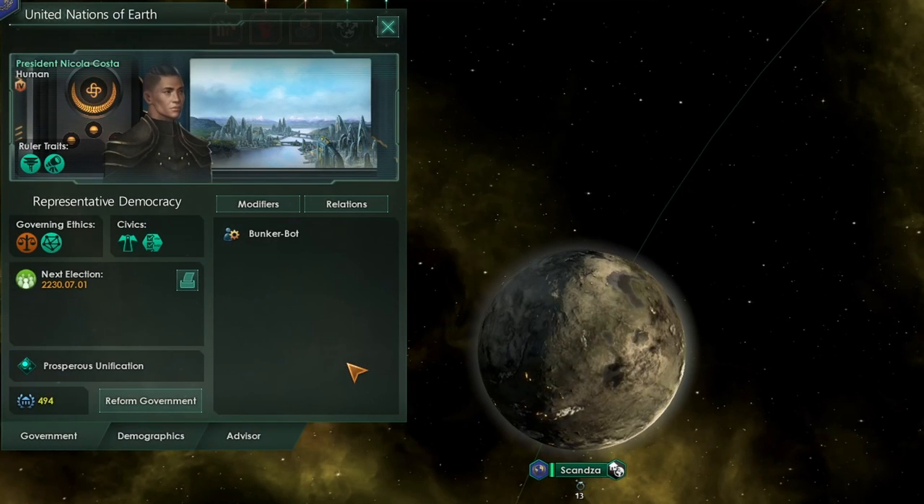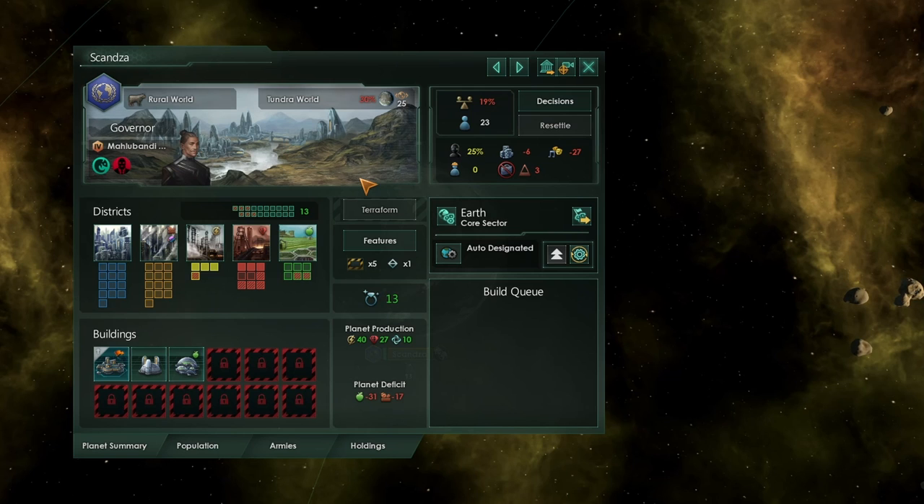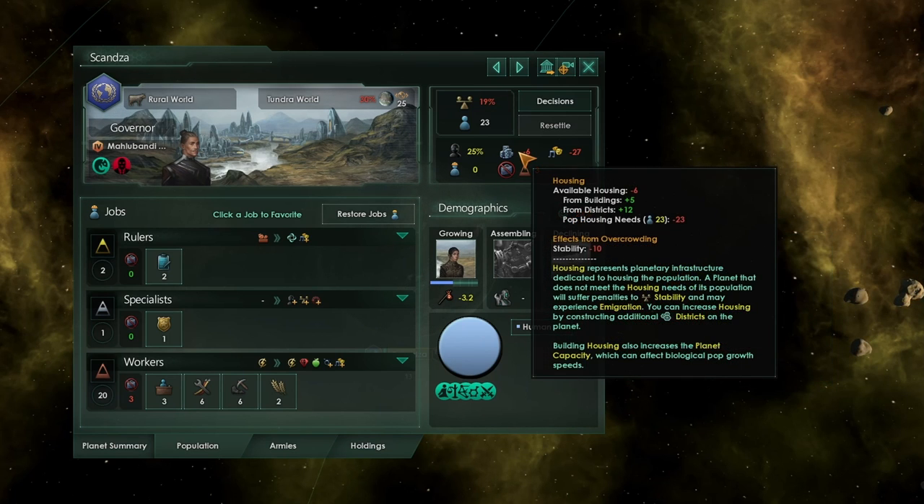The United Nations of Earth are having a few problems. Their colony here of Skansa is not very happy at all. There is an approval rating of only 24% for the government — that's very, very low — as well as some big effects from overcrowding. All of this could lead to a planetary and indeed system-wide revolt.